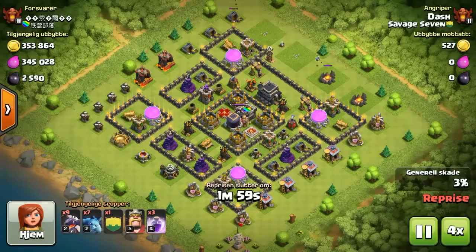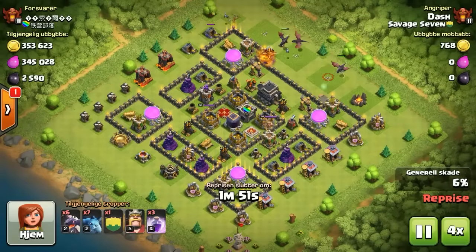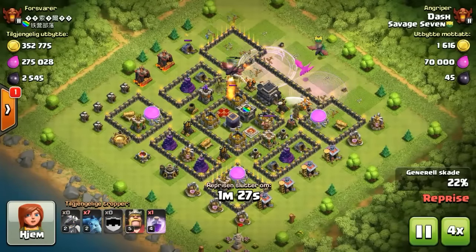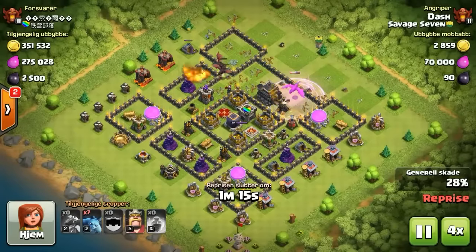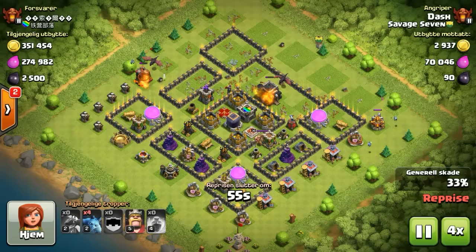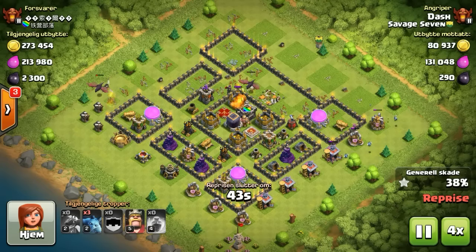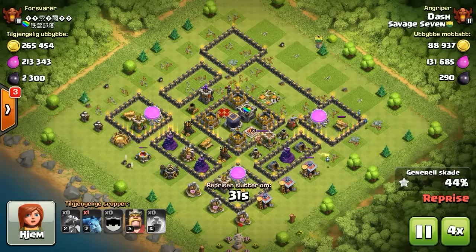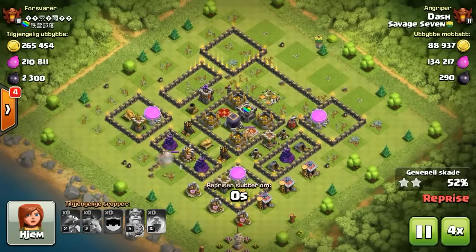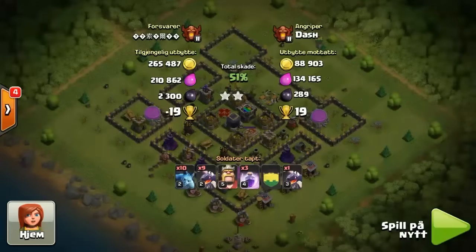Dash is up next, gonna clear out those distractions. That pesky air blower is going to give him a bit of a hard time — but actually the air blower kind of helped there, threw that dragon over towards that town hall after it took out that air defense. 49, 50%. Sometimes you just can't get to 60 — that's how it goes, but still worth it.